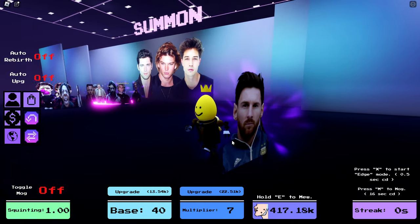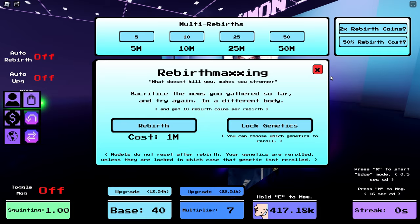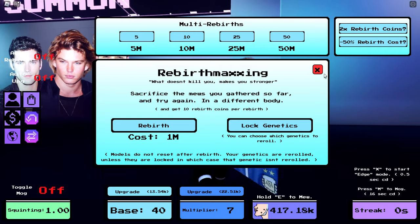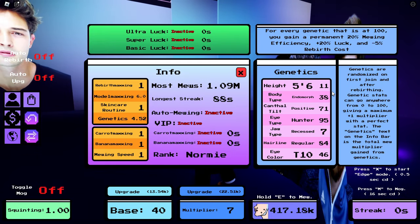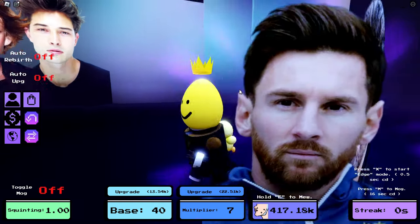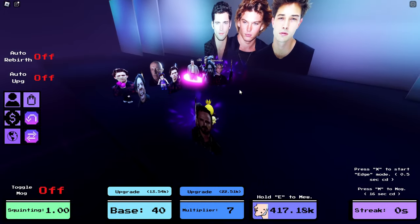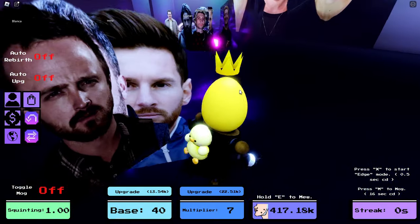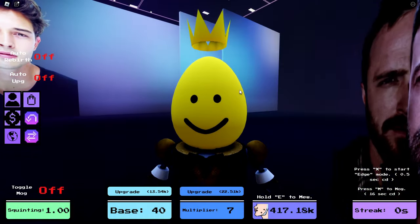It's not bad — we didn't get any legendary or mythic, but we'll take it. Ten percent is pretty rare still. Goodbye XQC, goodbye Will Smith for now. Hopefully when we rebirth next time we get better genetics. I want to be above six foot — give me six seven, I want to be a mogger please. Anyway guys, this is it. Thank you for watching — if you enjoyed the video make sure to leave a like and comment down below, suggest what other games I should play, and have a great day!